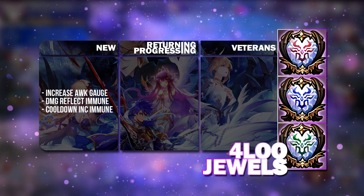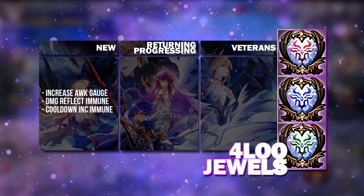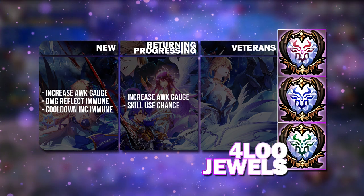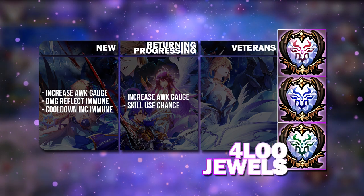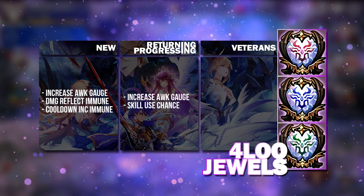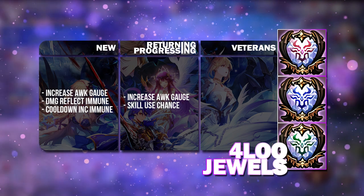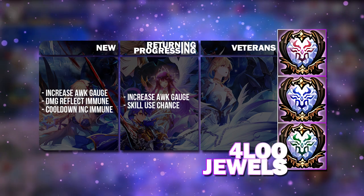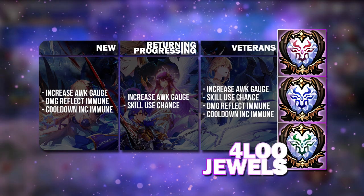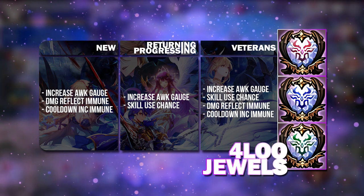I would still say go for the Increase Awakening Gauge Jewel first — at least one copy — because Velika does need it and even Mei can use it very well. For returning and progressing players, same thing: Increase Awakening Gauge, Charge Speed Jewel. You can also start looking at Skill Use Chance because you need to start optimizing your heroes in PvP so that certain heroes will be able to skill first. Veterans can go for almost all four of these options — they are still the most useful ones and you can get duplicates of them.